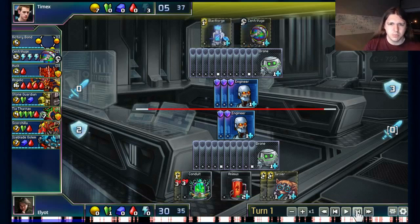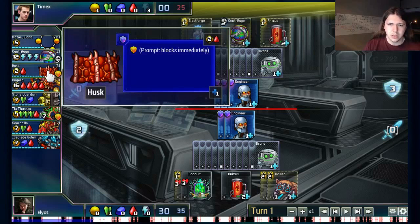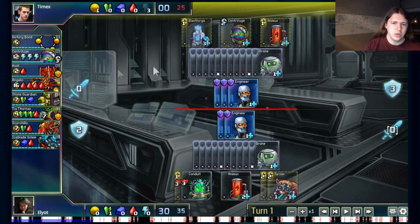I'm pretty sure Mike predicted what I was going to do. He thought about Blastforge Conduit, but he actually went Blastforge Animus. The reason is there's this unit called Husk in the set, which costs 2 gold and a red for a 1-health prompt wall. It's the same stats as an Engineer except it's prompt, so it can defend the turn you buy it. Husks are really good defense when you're desperate, so getting an Animus here is pretty reasonable.